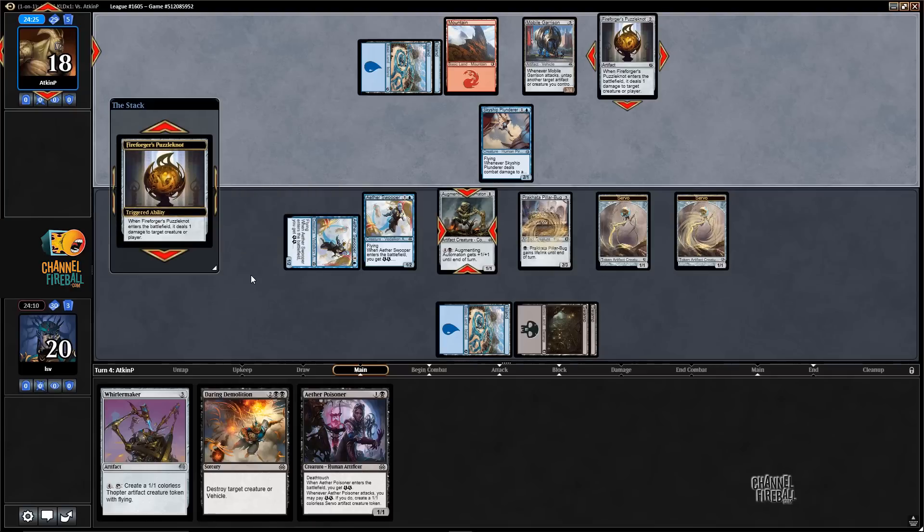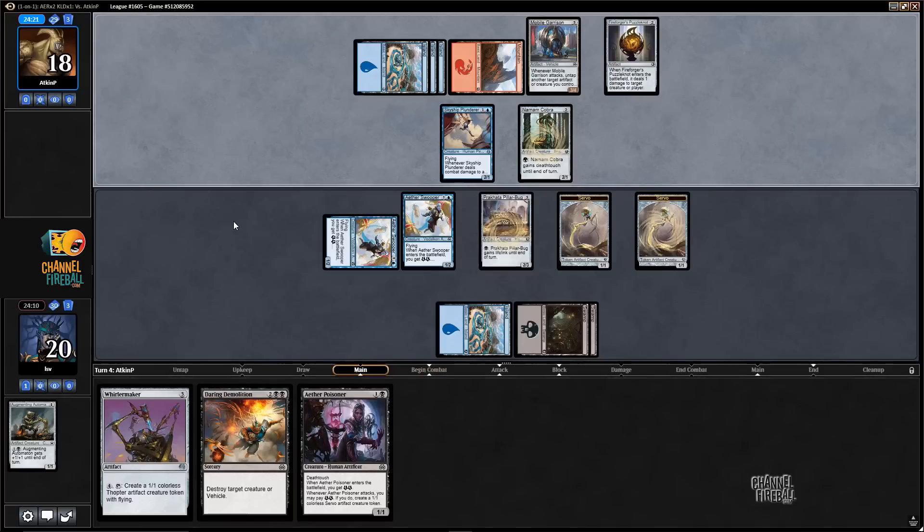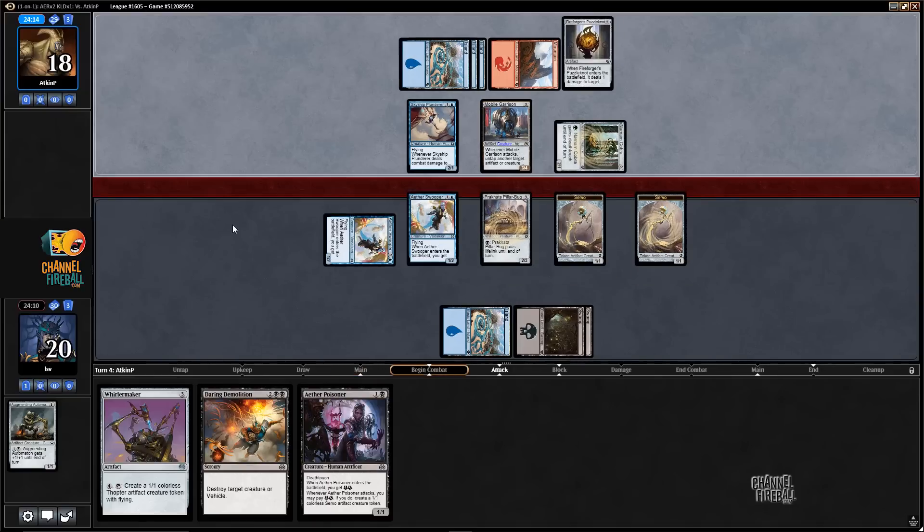Puzzle Knot — there goes my Augmenting Automaton. That's fair. And a Narnam Cobra. Could use a big improvised creature — that would be a nice draw here, though the way this game is going, that Whirler Maker might be making some tokens.